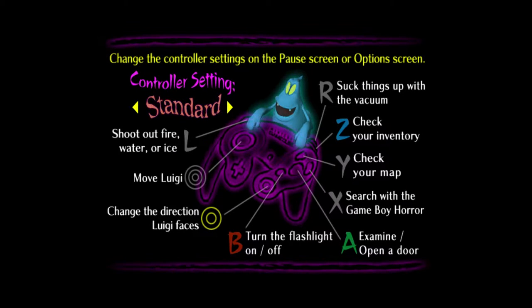Now this shows us all of our controls. Just like I said earlier: A does examine or open a door or call for Mario. B turns the flashlight on or off — you have to hold it. C stick changes the direction that Luigi faces, or changes where you aim the flashlight or the vacuum. Push R to suck up things with the vacuum. Use Z to check your inventory. Y to check your map. X to search with the Game Boy Horror. The L button to shoot out fire, water, or ice — but we won't be doing anything with that for quite a while. And the left analog stick just moves Luigi. But if we wait here for long enough, we can actually hear a hidden tune if we're patient. I'll let you listen to it.